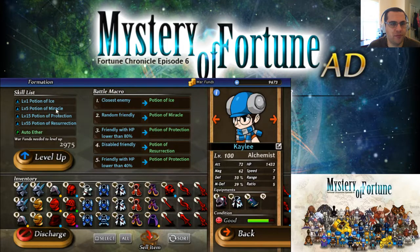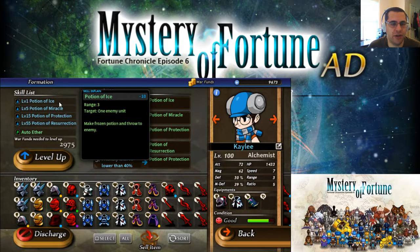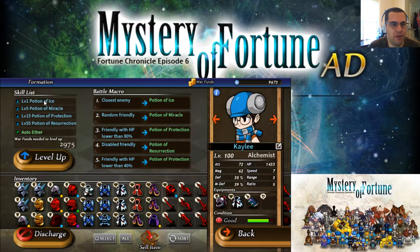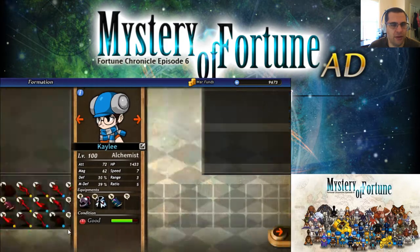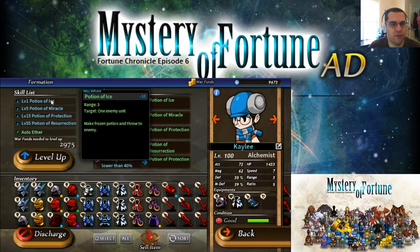We'll go over here to detail real quick. That's another neat trick I found: if you touch and hold, you get a pop-up of the skills, which is extremely handy. In the top right corner it shows you the ether cost. It's not 100%, but click and hold seems to do it. So it shows you the range, what it targets, and an explanation of what it does — which is not always very useful.